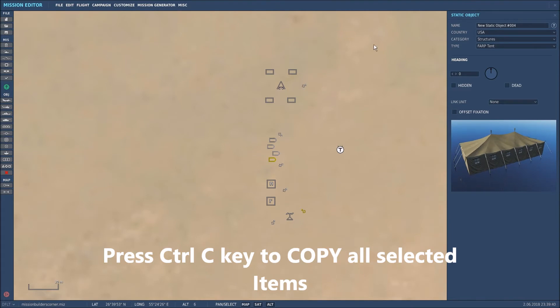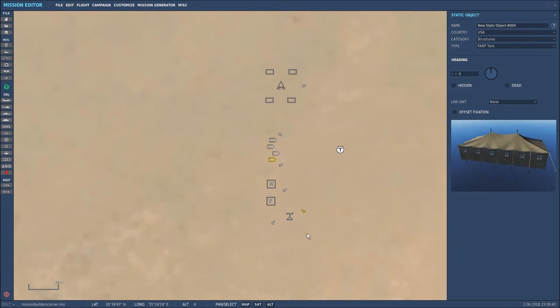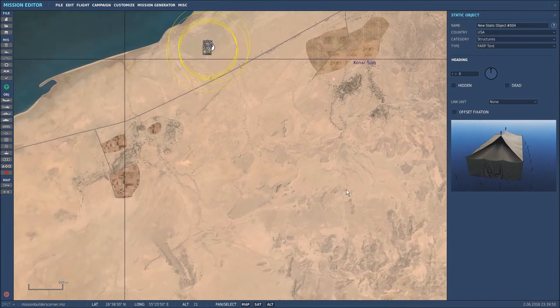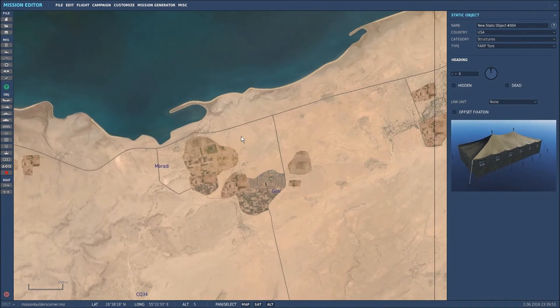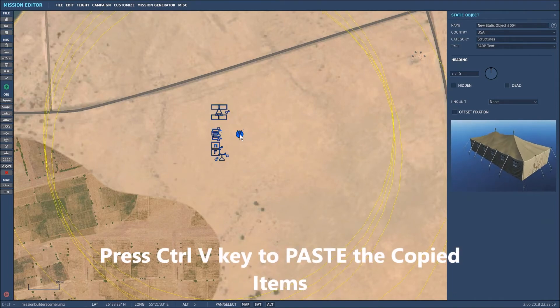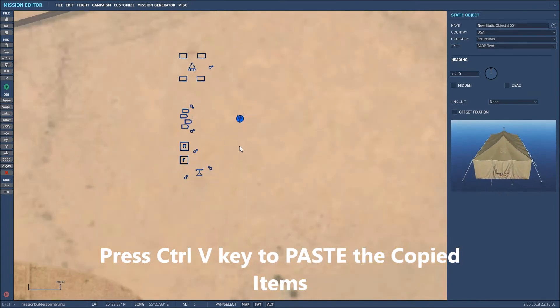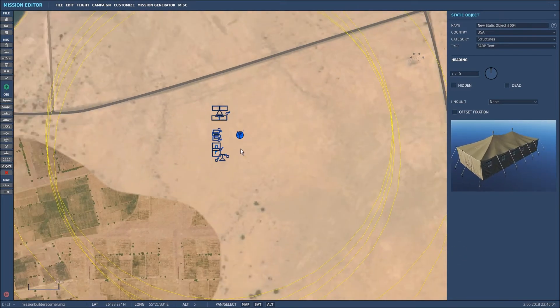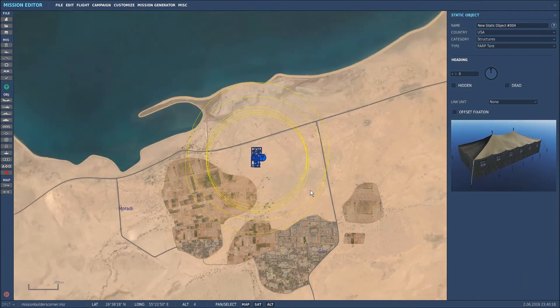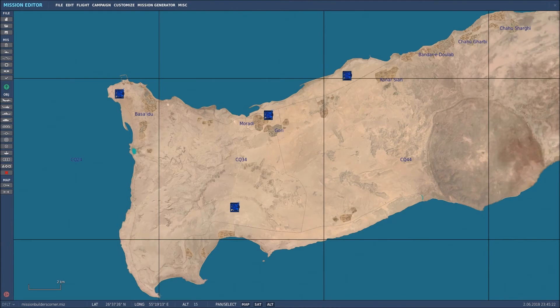Now what we're going to do is press Ctrl+C, and that effectively copies all of those items. Then we'll zoom out and paste it somewhere else on the map. Press Ctrl+V together and as you can see it's pasted the whole FARP build. It is literally as simple as that. It can be a little bit laborious if you've made a very in-depth FARP or scene, but other than that it's very simple.